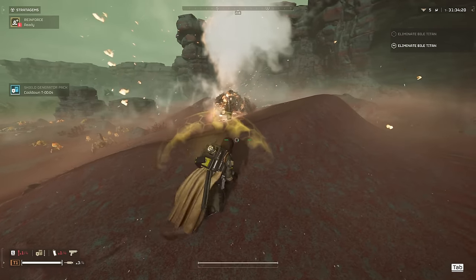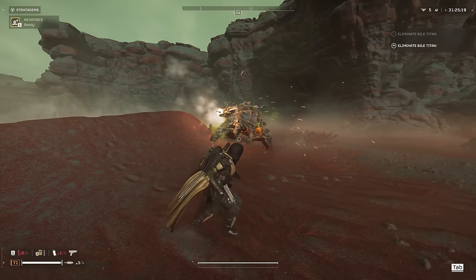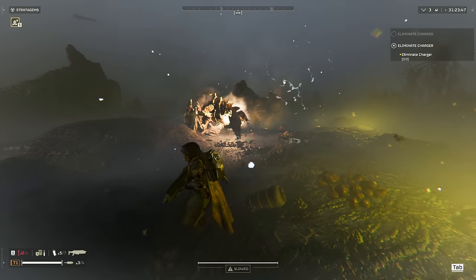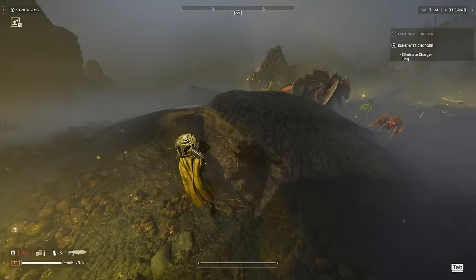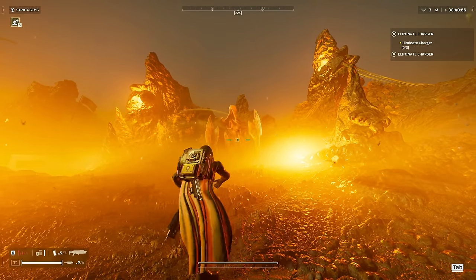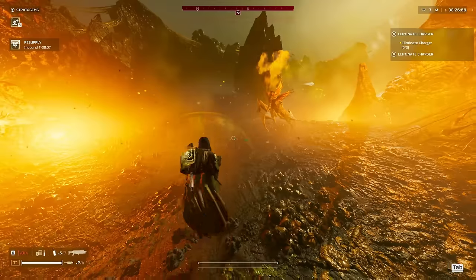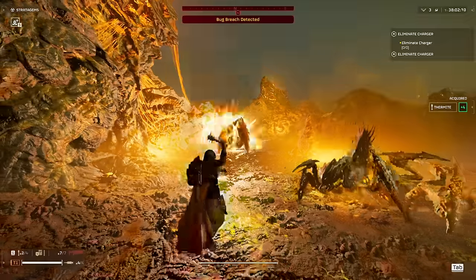As I mentioned, the Thermite oftentimes doesn't stick exactly where you threw it, so it was difficult to land all Thermites on the same part of the body. The Chargers in my experiments ranged from three Thermites to six Thermites. Chargers and Bile Titans have different health pools for different limbs as well as the head and butt. I ran an experiment landing three Thermite grenades on the Charger's backside in the same exact spot, and those three Thermites did enough damage to leave the Charger so low it bled out a few seconds later. The other extreme had multiple Thermites landing in different parts of its body, only killing it after the sixth Thermite ran its course. In a real game you can expect to throw something like four to six Thermites to kill a Charger.